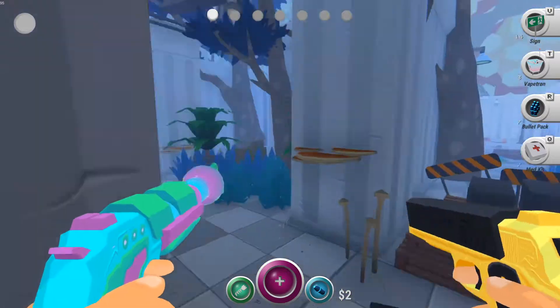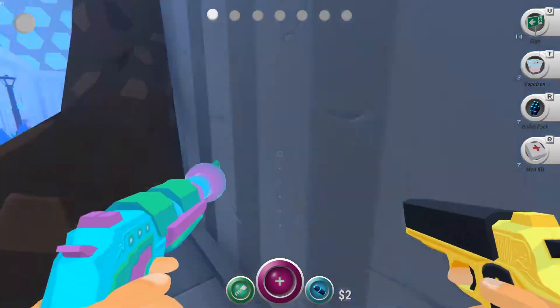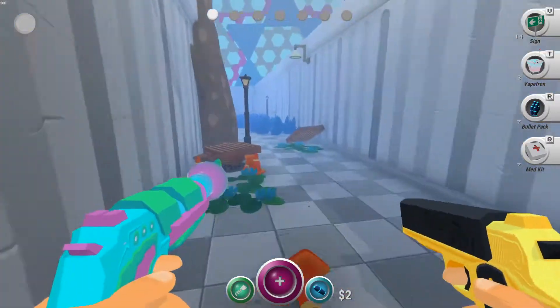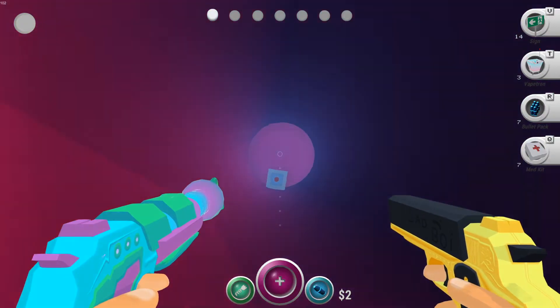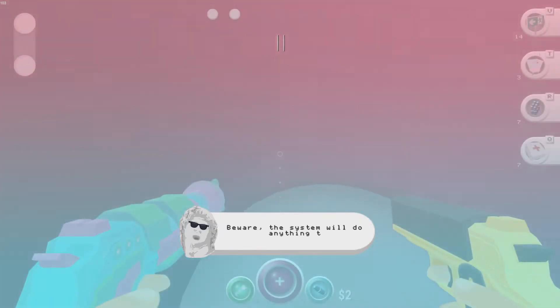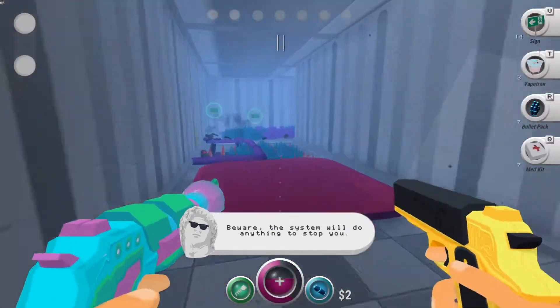Let's just buy things until we don't have any more money left, and then we'll get started with the level. You also have a jump that speeds you up and helps you go over obstacles. Right there — the switch is the end of the level.